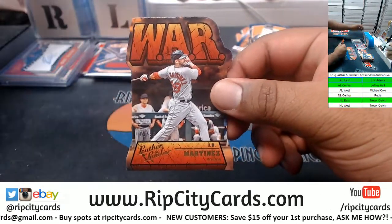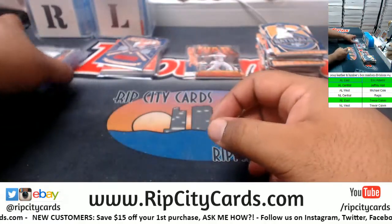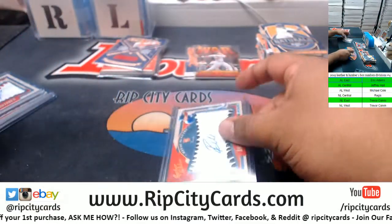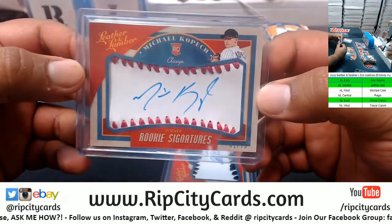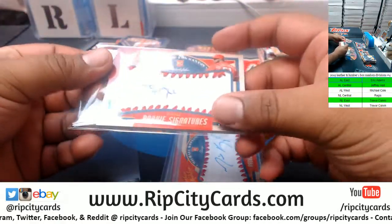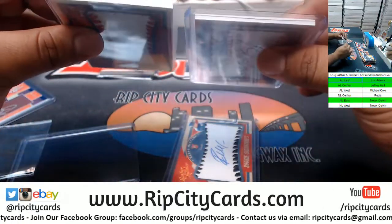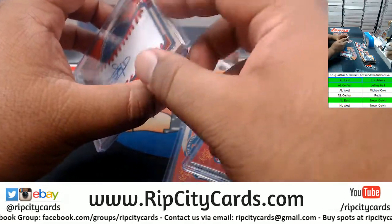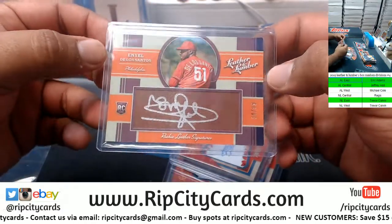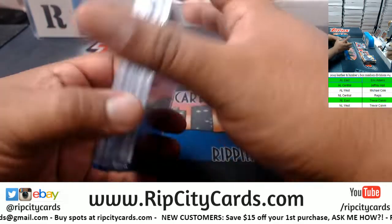Also a JD Martinez Red Sox card to 99. No one-of-ones. Alright, recap time: Reese McGuire to 149, Blue Jays; Michael Kopech to 75, White Sox; De Los Santos, Phillies to 149; and another De Los Santos to 99 for the Phillies. My boy Trevor got two autos — decent!